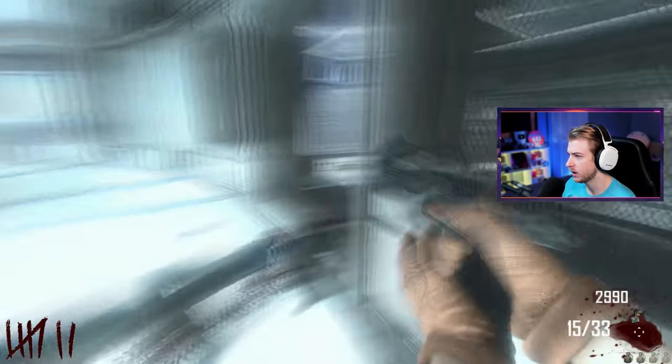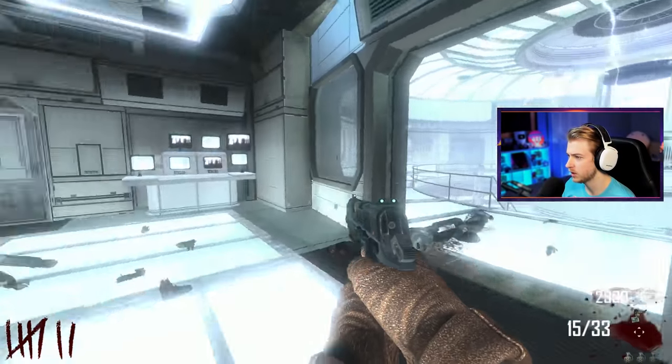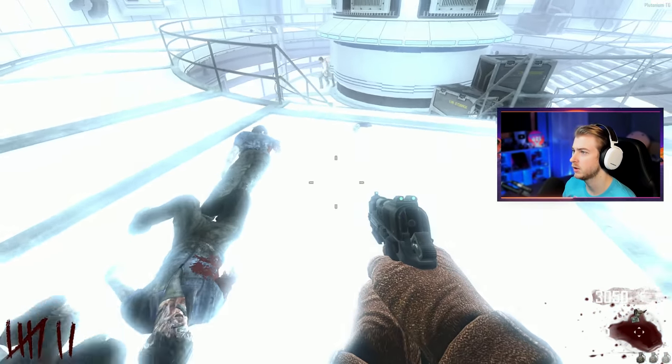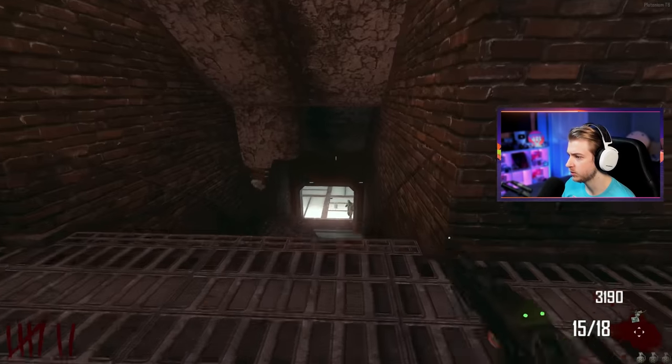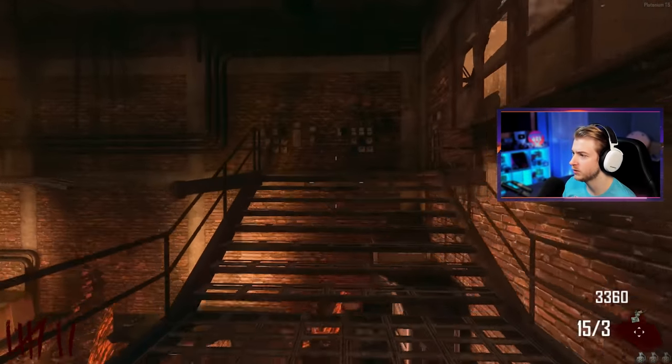Does it need a zombie arm to have power? Oh my lanta. I'm about to get electrocuted. I turn it on and charge it up with zombies. Power's on — there's a nade for those zombies. The stairs are open! Okay, another place to build stuff. There are like 14 different crafting benches with 45 different things to build.